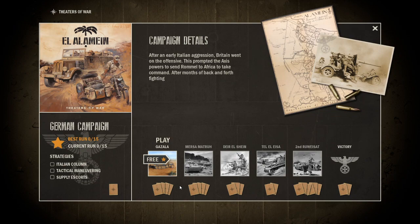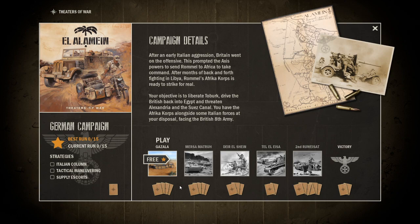Got an 88 over there, a German truck and a motorcycle. After an early Italian aggression, Britain went on the offensive, prompting the Axis powers to send Rommel to Africa to take command. After months of back and forth fighting in Libya, Rommel's African Corps is ready to strike. The objective is to liberate Tobruk, drive the British back into Egypt, and threaten Alexandria and the Suez Canal. This is the famous battle of El Alamein, and I've played through this scenario many times on Panzer General 1, Panzer General 2, Panzer Corps 1, and Panzer Corps 2. So this is going to be a lot of fun.